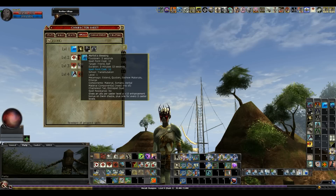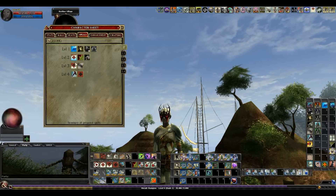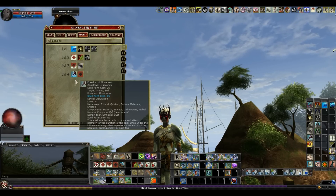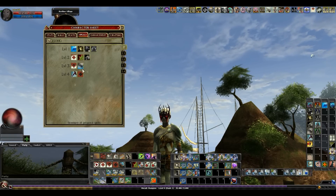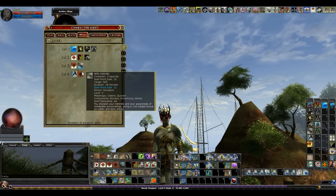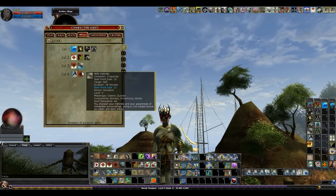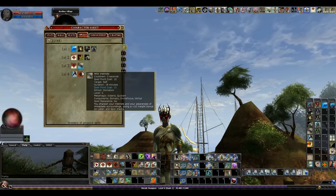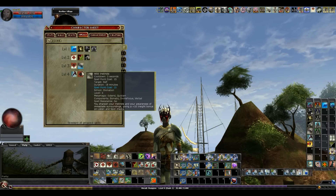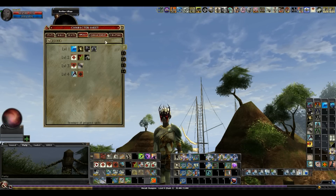My spell loadout really quickly: Merfolk's Blessing, Ram's Might, Jump, Resist Energy, some cures, Barkskin, Freedom of Movement — even though it's been nerfed, it's still really good. And we have Wild Instincts. This helps a lot because it gives you a plus 10 insight bonus to your listen and spot. If you're going to be doing traps, which is what this life should entail, and you're running heroic elite without a good spot item, this will help out quite a bit because it will stack as an insight bonus.